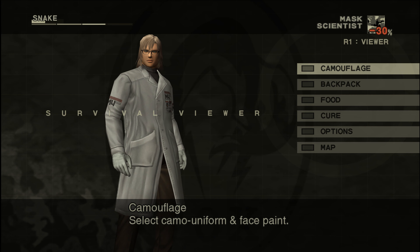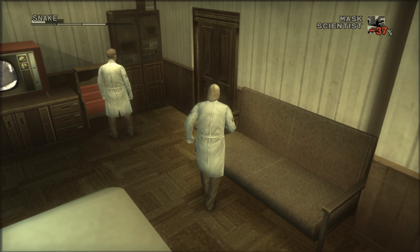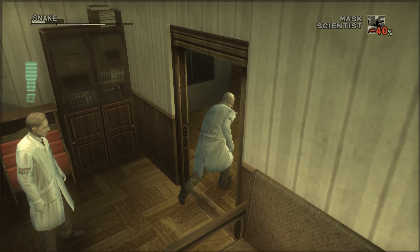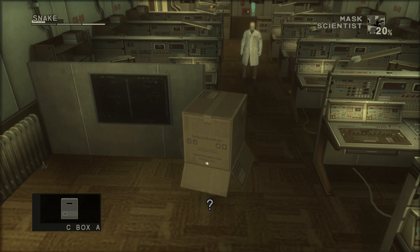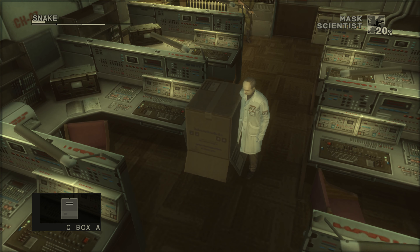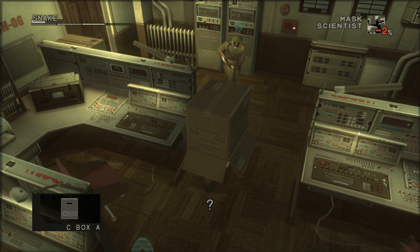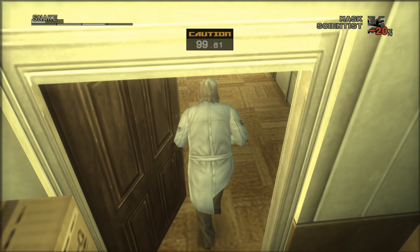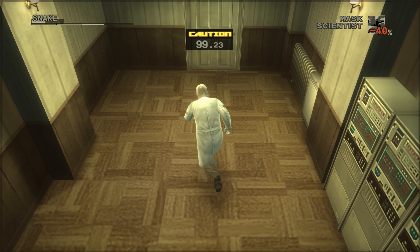The cardboard box exploit is a massive OP function in MGS3. In Granin's lab, as you make your way to his office, scientists usually see through your disguise, but equipping the cardboard box lets you run past several of them without triggering an alert. It's insane — the box almost acts like an invisibility cloak at times, and also makes your moves quicker in areas with hills or slopes.